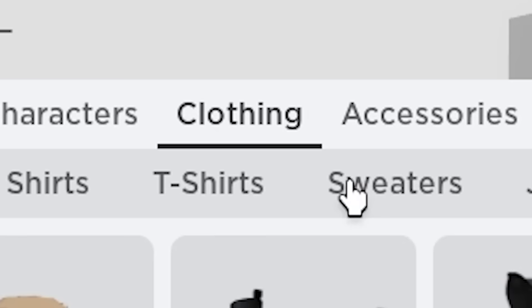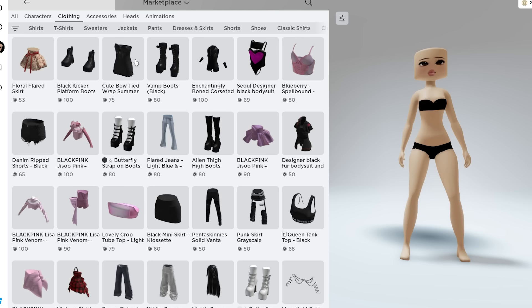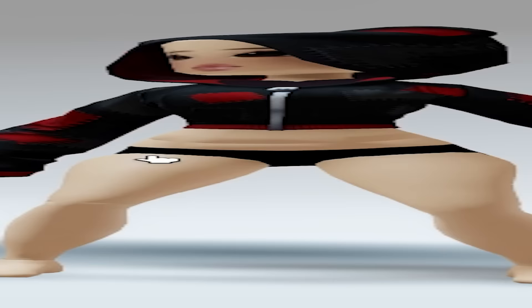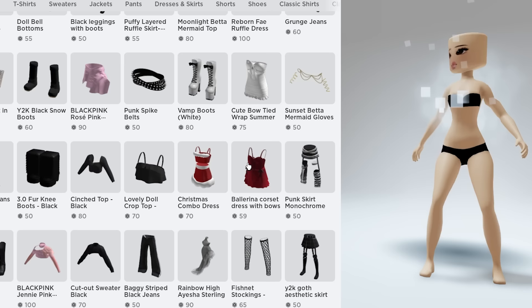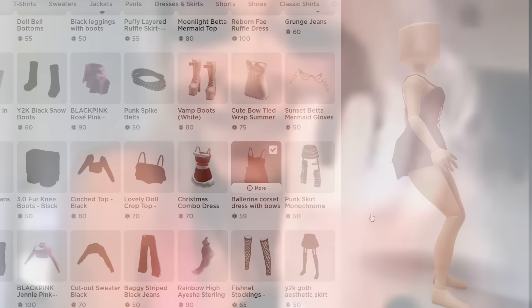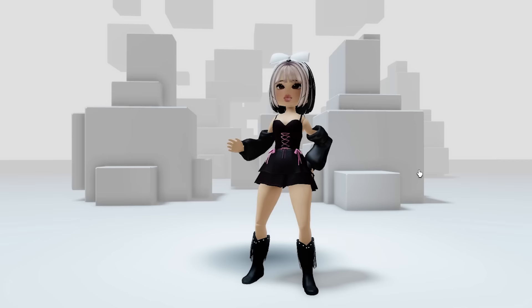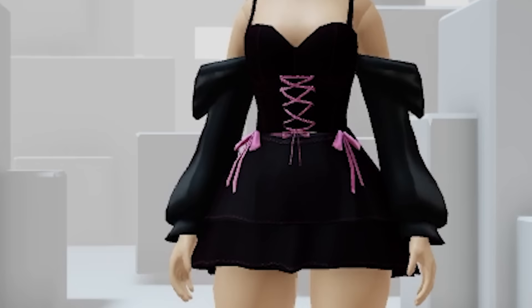For the clothing, go to your marketplace, press clothing, and then you can add jeans, mini skirts, or even this cute hoodie. Personally I think dresses look the best on this avatar — look at that, so adorable. The boots on the catalog also look so good on this avatar, so stylish.